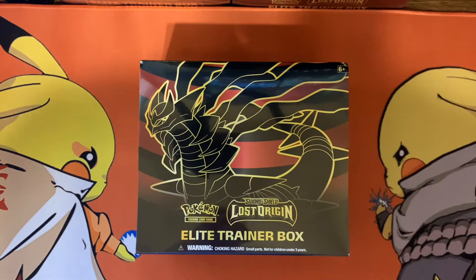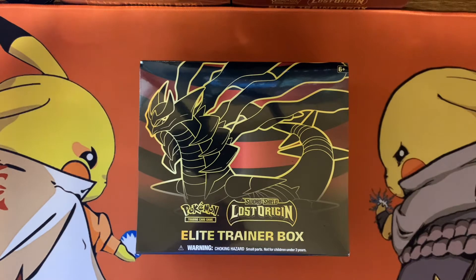YouTube, what is going on today? It is your boy back again with another video. In this video, we are going to open up that Lost Origins Elite Trainer Box in front of you. Still chasing that Giratina, still chasing that Golden Poggy — Pikachu — and the Aerodactyl and so many other cards. Wish me luck.